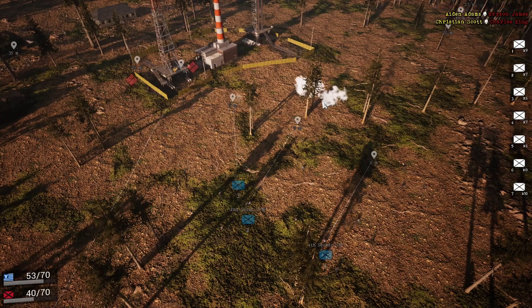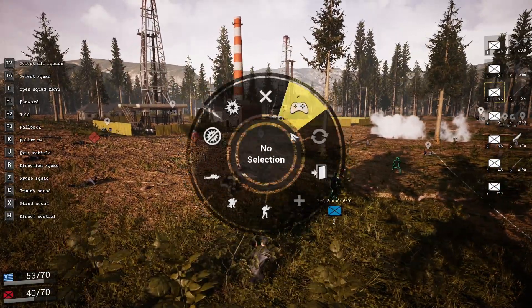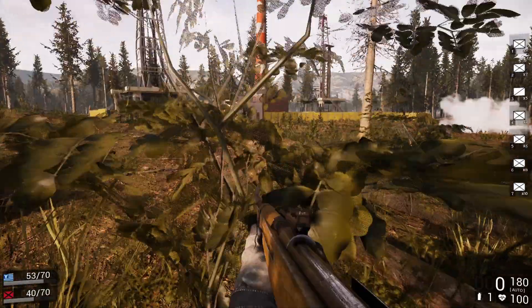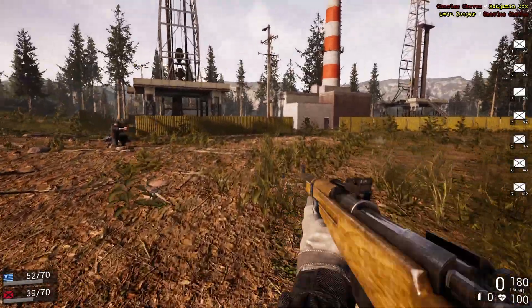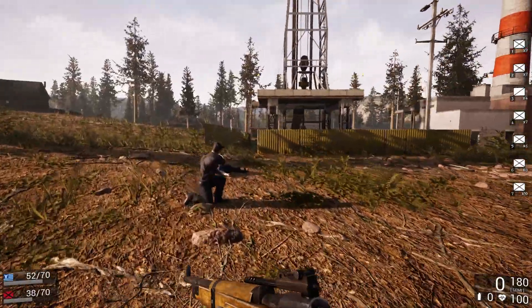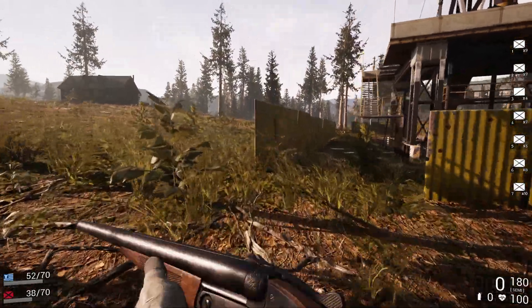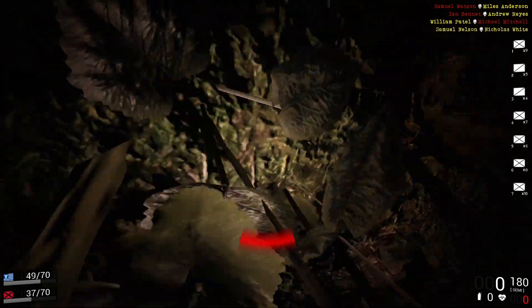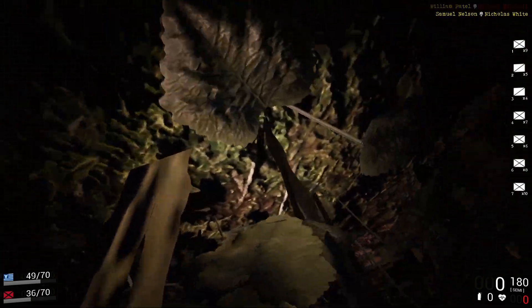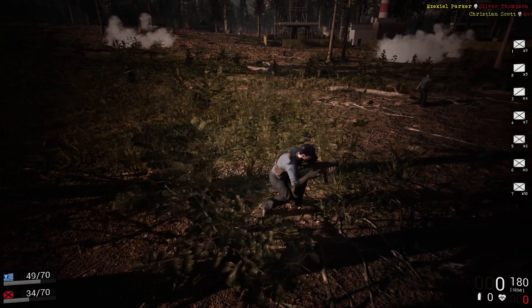The more I play the game the more I learn new stuff. Picking up a gun can be faster than reloading - except I picked up a gun with no ammo, but that's a visual bug. In the bottom right corner it said I had zero bullets but the gun was loaded. There's a visual bug right now where when you pick up a gun off the ground it shows no ammo but you can still shoot it.